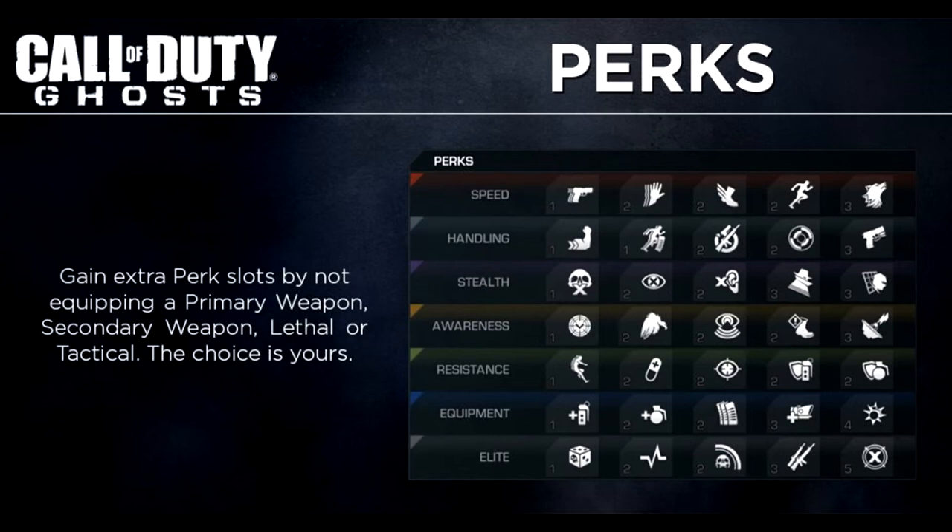Moving on to the Stealth perk list. There's Takedown — killing enemies won't reveal their death skull to teammates. Blind Eye, provides stealth against aggressive kill streaks. Off the Grid, immune to satcom and radar pings. Dead Silence, make less or no noise. And Ghost, no red name when targeted.